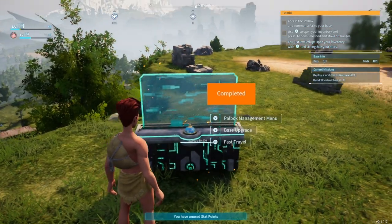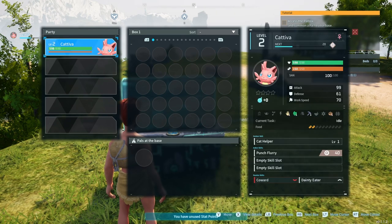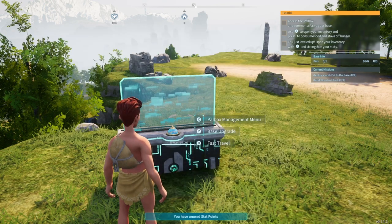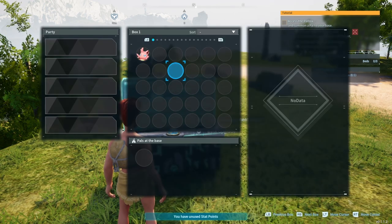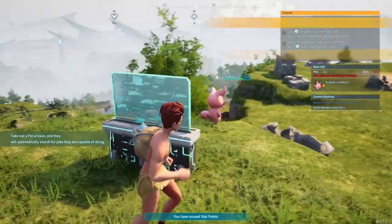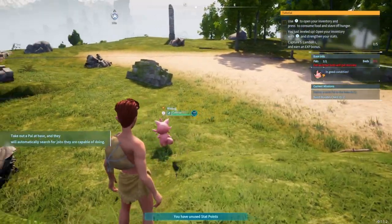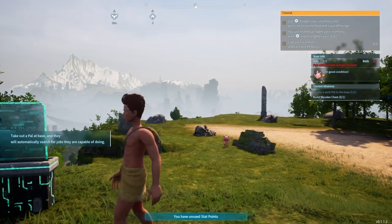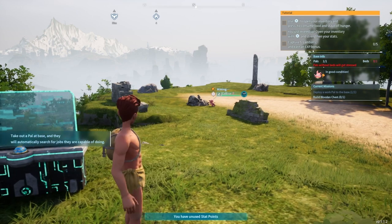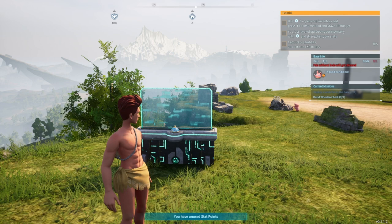Okay what do I do now? Access the power box menu - summon it to my face. Oh there we go! I've got sand 100 - whatever that is. I haven't got a bed for stress. Oh that doesn't get stuff for me - oh that's cool! Use your inventory to consume food.